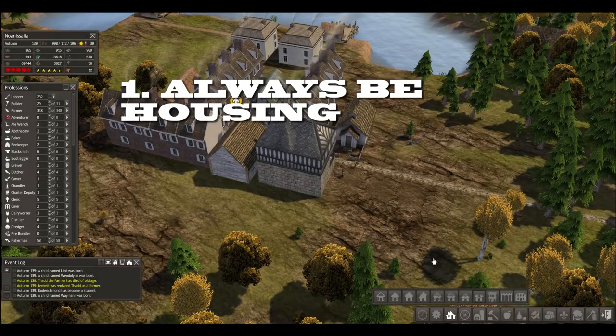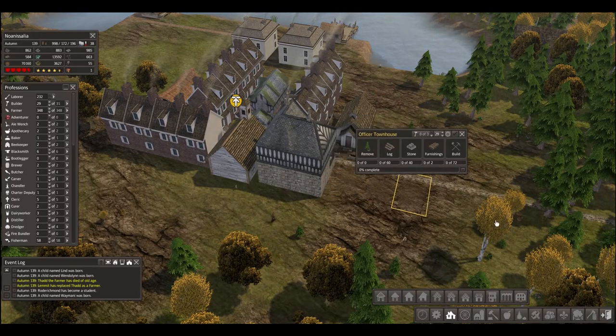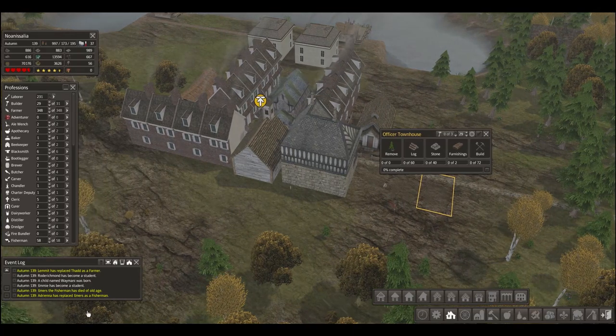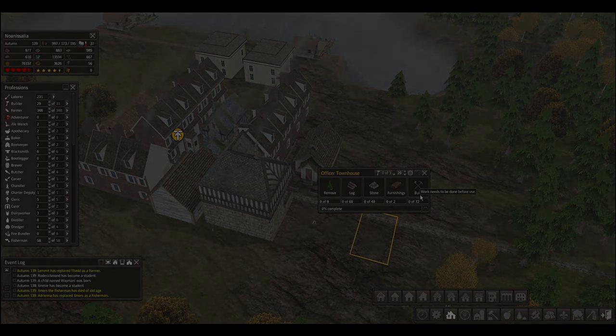My first tip is to always be housing. What does that mean? It means you don't want to ever stop and go three or four years without building some housing — you constantly want to be laying it down. If you don't build housing and you hit one of these death spirals where everyone starts dying, you won't be able to do anything. You have to foresee the future and say, I'm going to need so many laborers to even farm to feed my people. So even if it seems like not a good time, put down three or four houses a year no matter what.